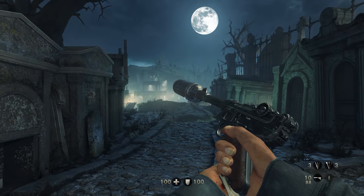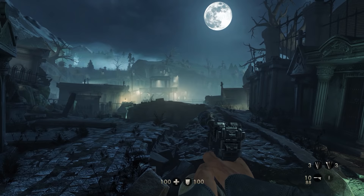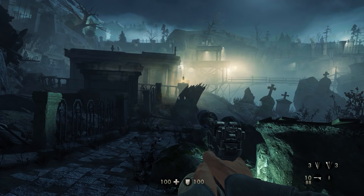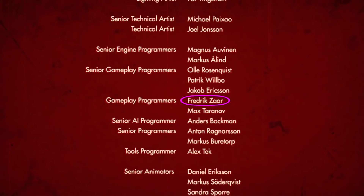This final easter egg is brutally long-winded but definitely worth going through — and there's a bonus easter egg for afterwards as a treat. On the final level in the awesomely designed graveyard, we'll find the names of just about every person in the credits list of Wolfenstein: The Old Blood on tombstones. Keep in mind, if you were one of these people, this would be the greatest thing ever.